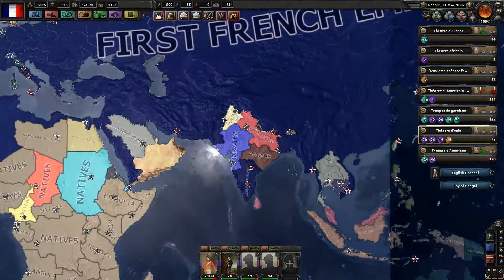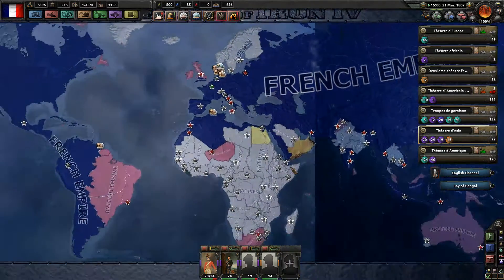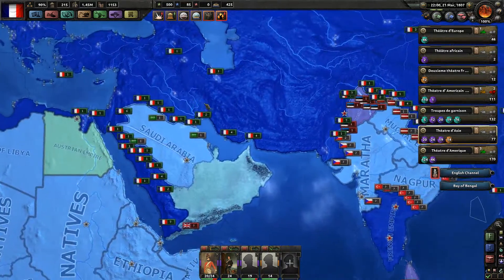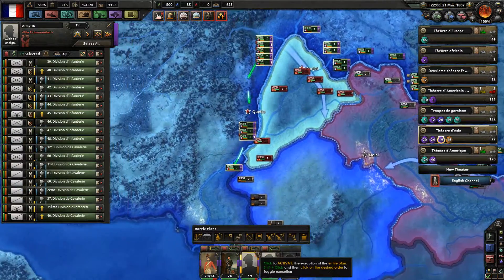It's just a question of time until they join the war of Britannia. The British Empire faction has these falling provinces — not that much. And they called in Punjab. That's a mistake because Punjab will fall immediately.